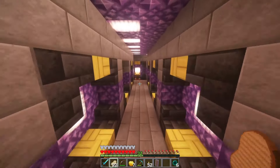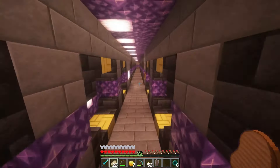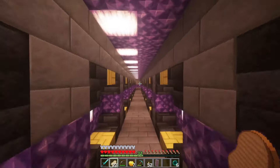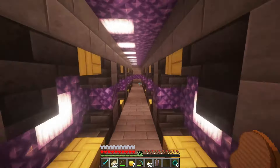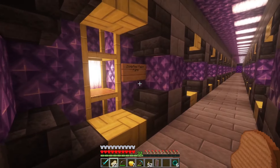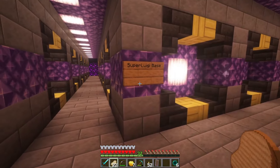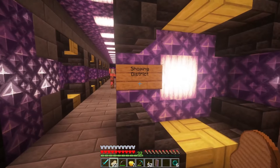There is a lot more in the nether hub to see — all these different places. Hard to navigate, but we'll figure it out. That goes to the string farm. That goes to the piglin farm — the gold farm. Super Luigi's base, which is back at spawn. And we've got a shopping district.